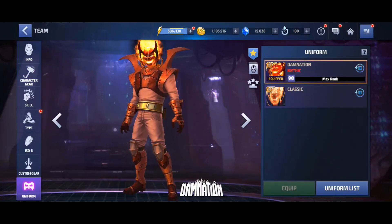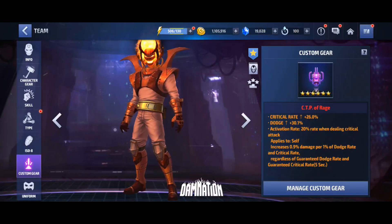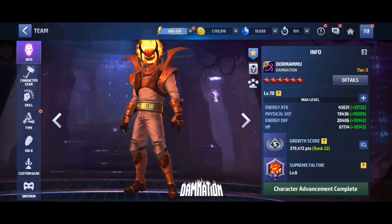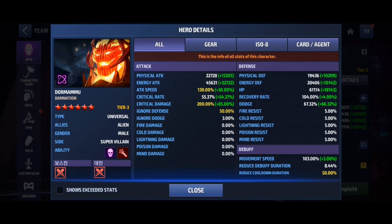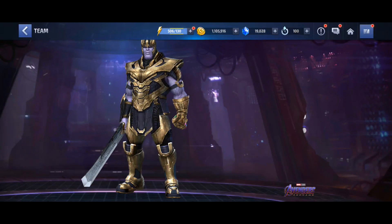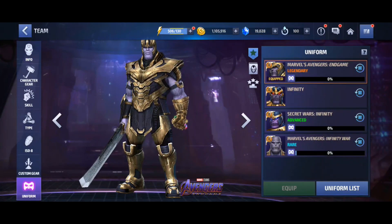Dormammu has a Mythic Uniform, Thanos has Legendary — that's just the way it is in the test server, I can't really change that. Both got CTPs of Rage, both got Awakened ISO sets. Looking at the stats, Dormammu's got more dodge but that's probably just due to the additional Uniform option and the way he's actually kitted out stat-wise. Thanos has a Legendary Uniform and we can't upgrade that in the test server.